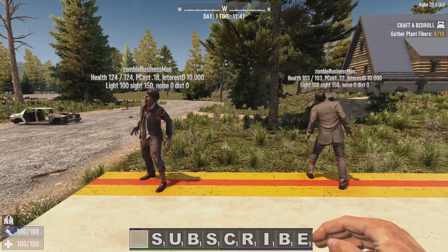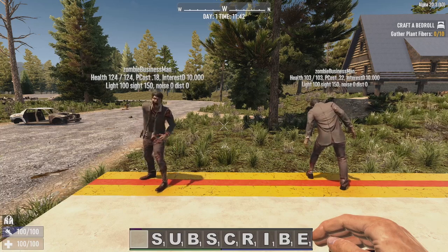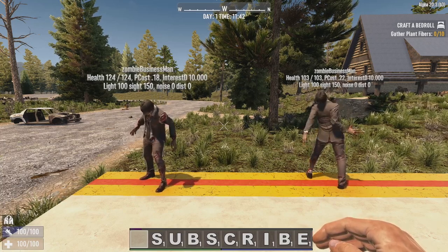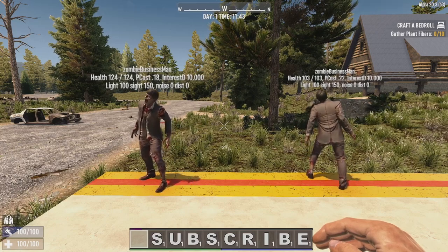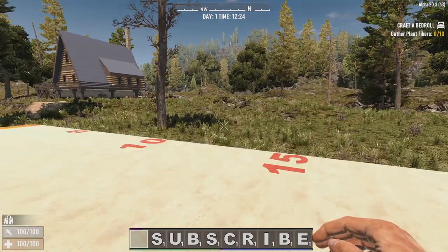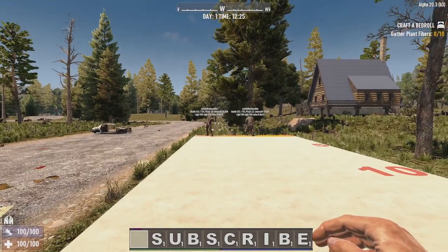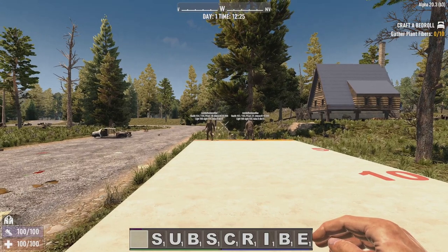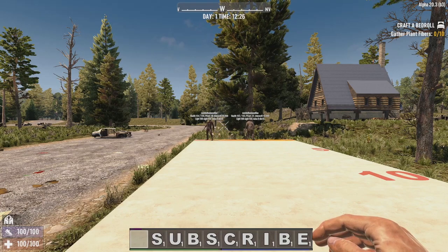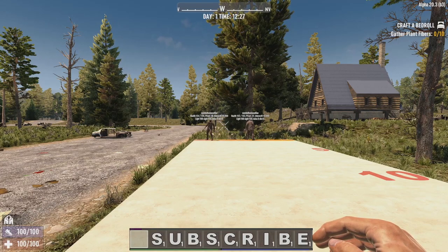I've got my two little helpers right here in front of me and I've brought up all their stats above them. We have light, sight, noise, and distance. The most important factor here is the noise factor. I'm going to go 15 meters away from the zombies and walk slowly towards them to see how close I can get before they detect the noise.